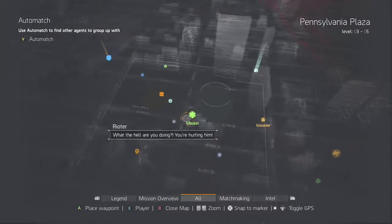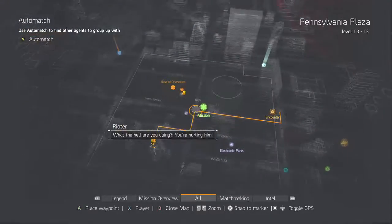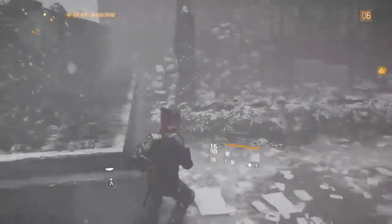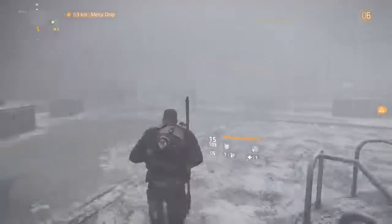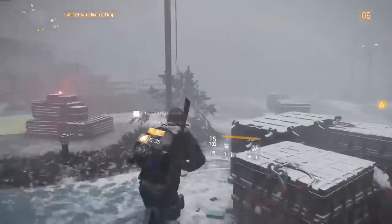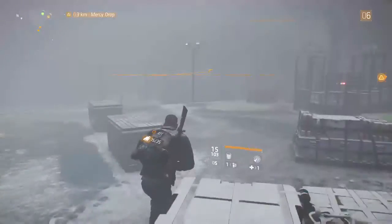Encounter there. Let's go do that encounter. And maybe we'll do one of the branch missions so we can unlock one of the branches on our base of operations. What did we just get there? Incendiary bullet. Civilian in need — what do you need? Water. There you go.